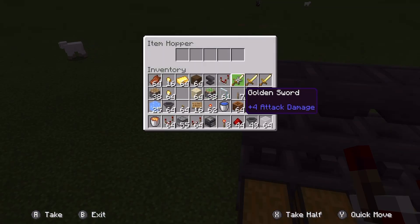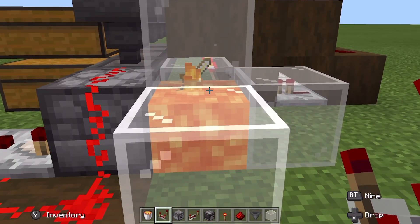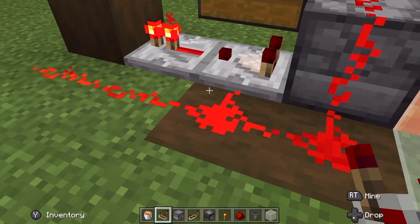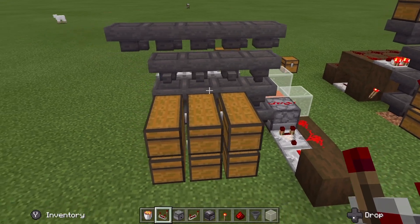Here I'll show you what's going to happen. Say you get three golden swords — those are going to come down and get burnt. All three of them are getting burnt, because the second you throw anything into here, this comparator senses it and gets rid of it into the trash.